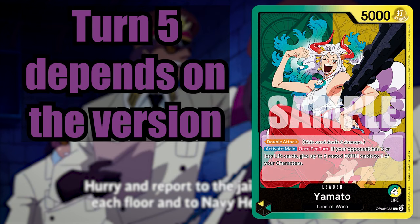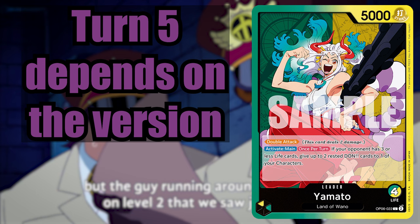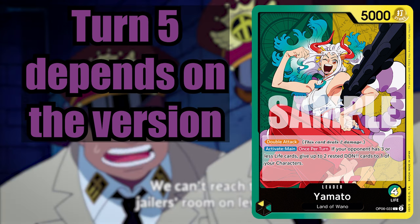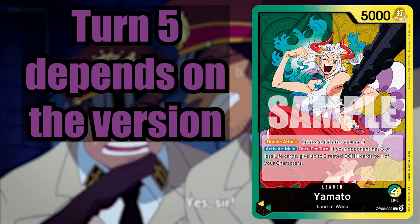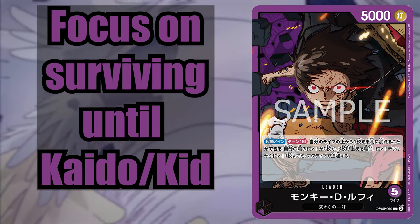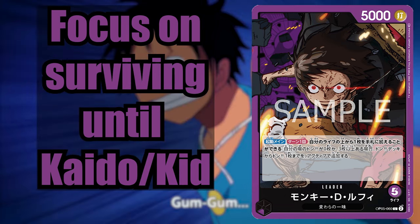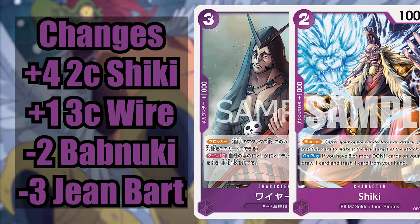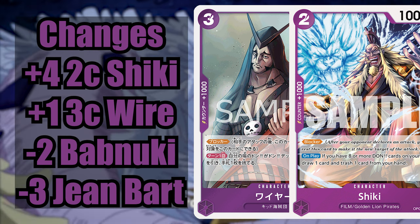Turn 5 will heavily depend on which variant of Yamato you're facing. He might go for a 6k leader swing, which you should counter out of, then drop a Kikunojo or other Wano character. If it's the fortress Yamato, they might just go for a 10k leader swing at your face, or slightly less if they want to play a searcher. That matchup is just not great. From there, you're basically just trying to keep yourself alive long enough to get out Kaido and 7c Kid, then take the momentum. Overall, we've added 5 cards: 4 Shiki and 1 Wire, and we're removing the 2 Babanuki and 3 of our Jon Barts. Jon Bart is great but kind of useless in this matchup.